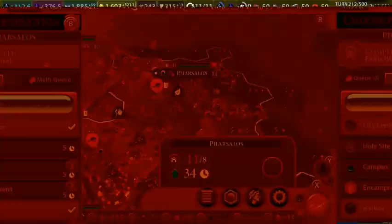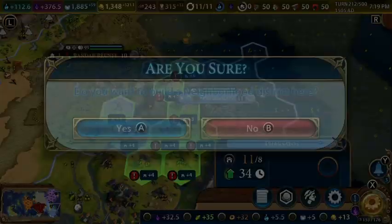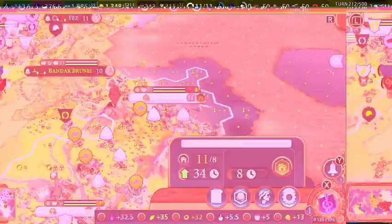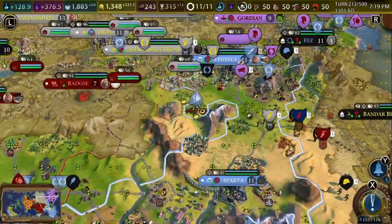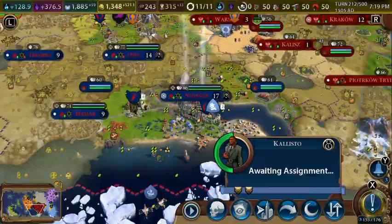We finished the Ferris wheel in this city. Our tourism continues to grow. Let's complete that industrial zone and factory, and this archaeologist is going to get its final artifact.